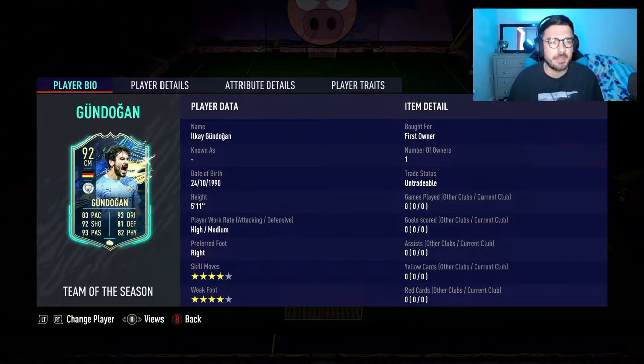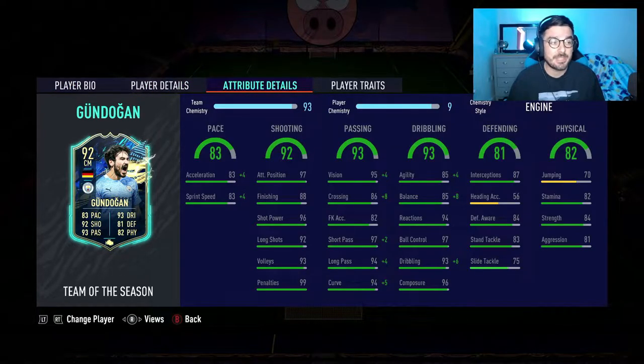Stats — in-game stats wise, the card just looks phenomenal. Short pass at 97 and long pass at 94, they are insane stats. We've whacked an engine chem style on him because we just want to boost that agility, balance, and then the speed a bit more. We've also given nice boosts to the passing. Shooting stats again look amazing — 96 shot power, 92 long shots, 88 finishing for a CAM is very nice.